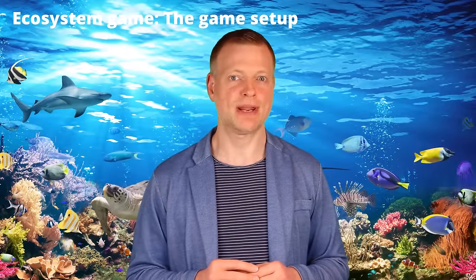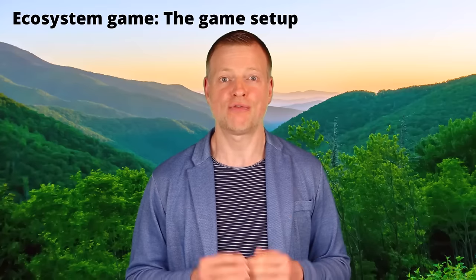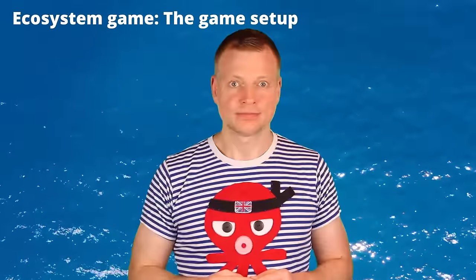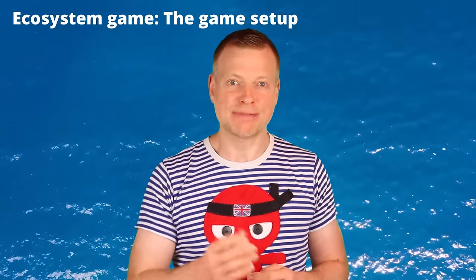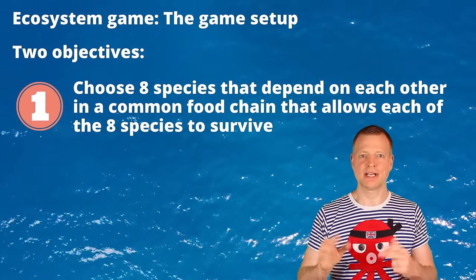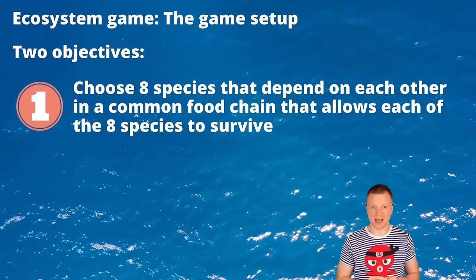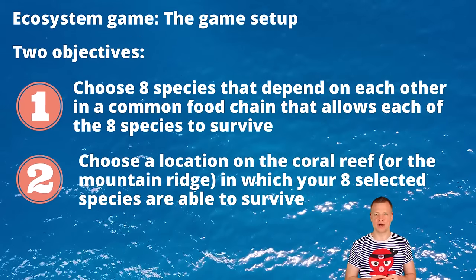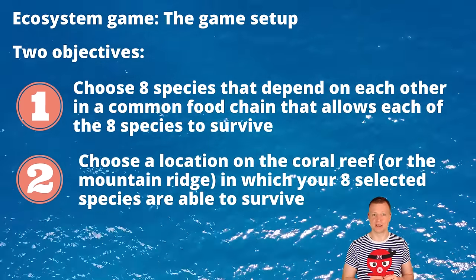The ecosystem game is the game you will play first. It will take place either in a coral reef or in a mountain ridge, but the game mechanics are exactly the same for both scenarios. Your task is to create a sustainable ecosystem by taking two steps. Task number 1: choose 8 species that depend on each other in a common food chain that allows each of the 8 species to survive — neither dying of hunger nor being fully eaten up. Task number 2: choose a location on the coral reef or the mountain ridge in which your 8 selected species are able to survive.